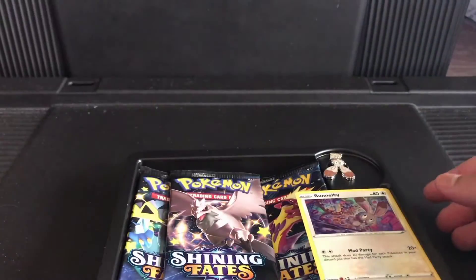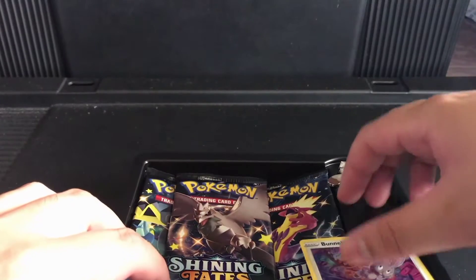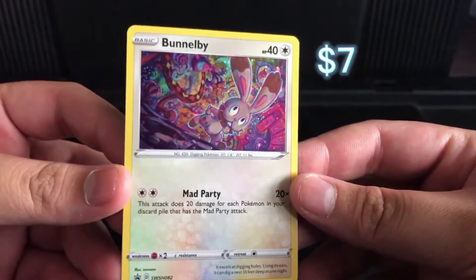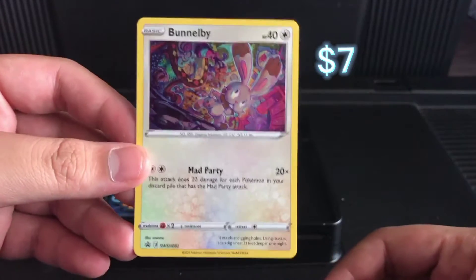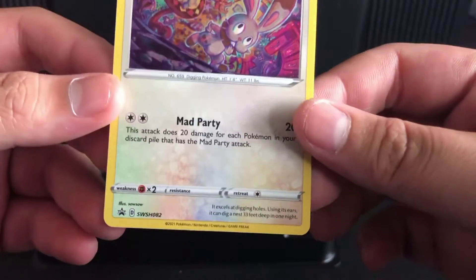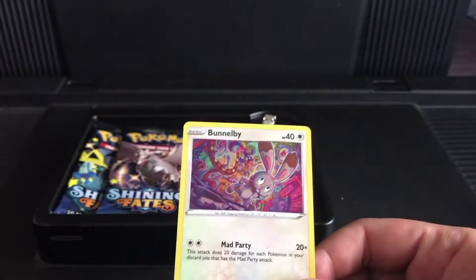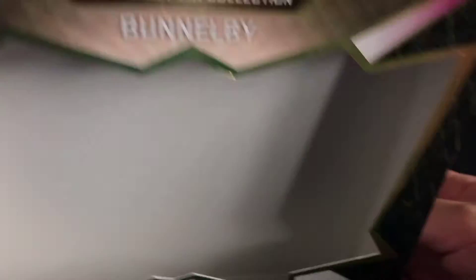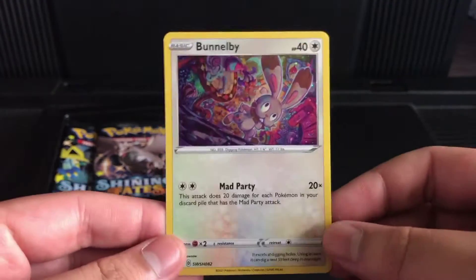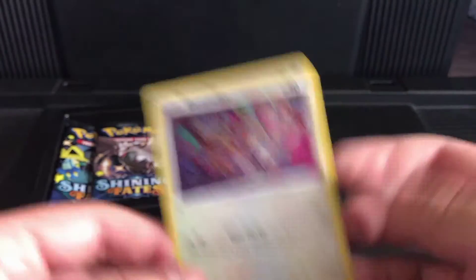Alright, let's open her up. First thing we want to look at is the Bunnelby promo. I really like what Pokémon did for this set of products — they're all a part of the Mad Party deck or something. This is the Mad Party Pin Collection. You know, like if you have all the promos you can add them all into a Mad Party deck.